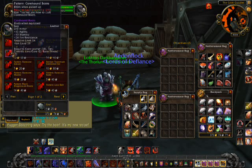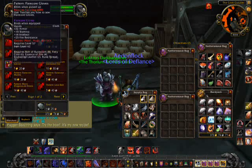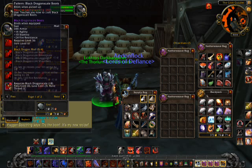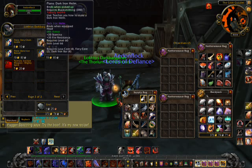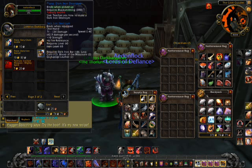This is what's available at Honored from Thorium Brotherhood. You can just pause and read everything. It's leatherworking, tailoring, and blacksmithing, basically. A little bit of enchanting stuff, but not much. It's mostly for blacksmithing and leatherworking, with some tailoring stuff.